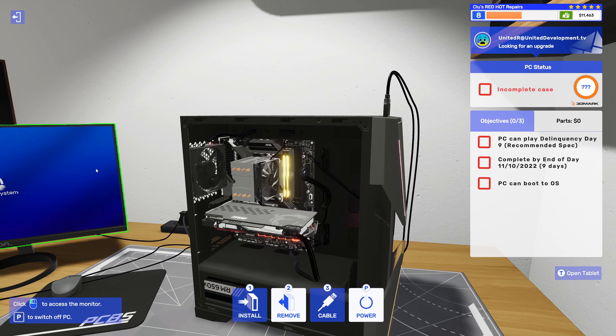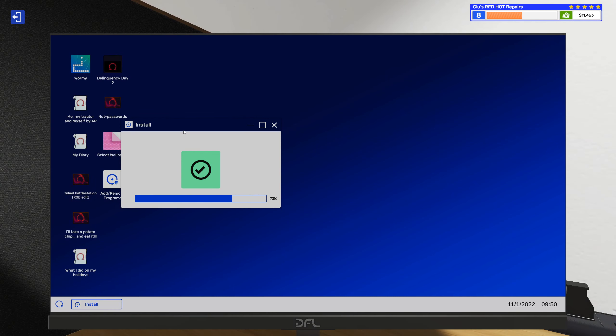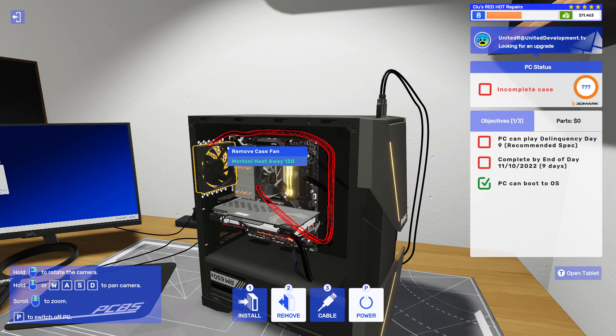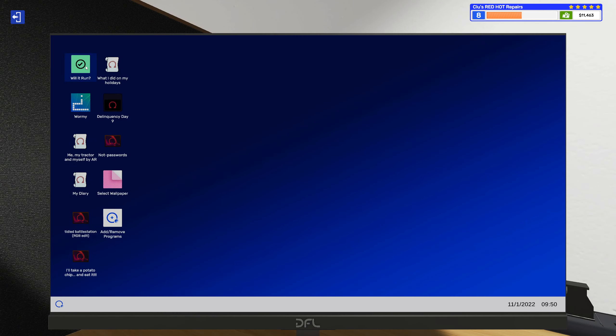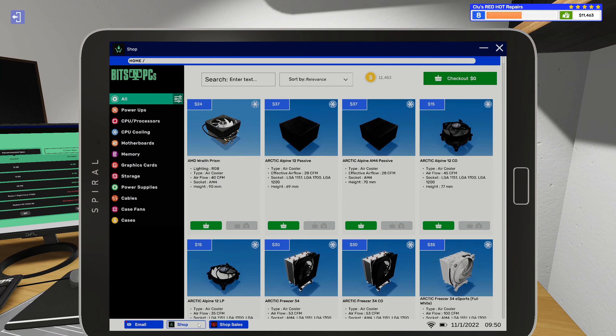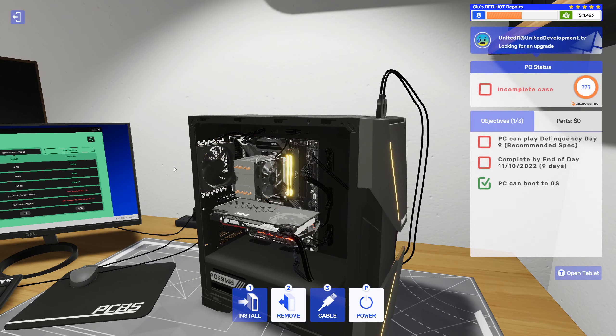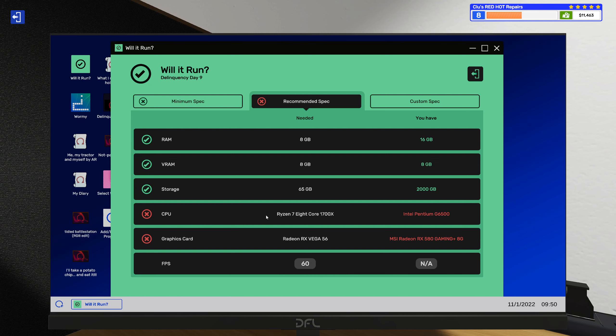We'll get her started up and put in the USB stick so I can install Will It Run. Looking at Delinquency Day 9 recommended spec — we need a better CPU and a better graphics card. So we'll go ahead and buy a Vega 56 for the GPU. Need to make sure it has 8 gigabytes of VRAM — and yes, it has 8 gigs of VRAM. Now for the CPU, right now he's running an Intel chip, and this requires Ryzen.